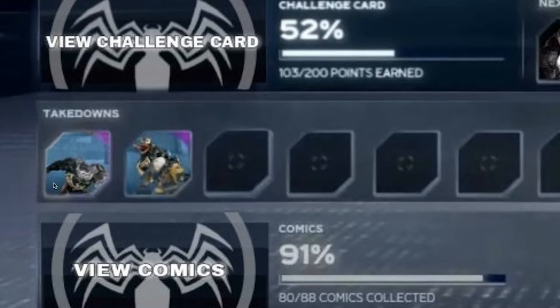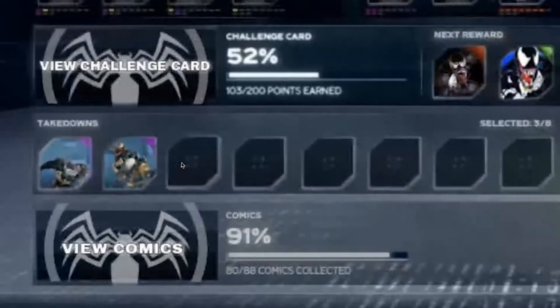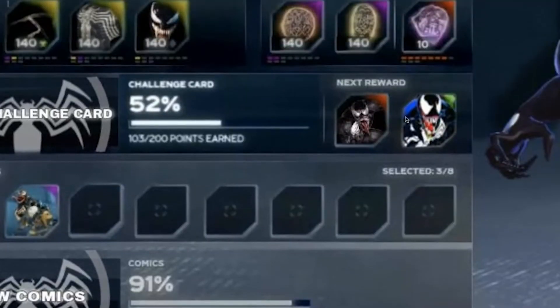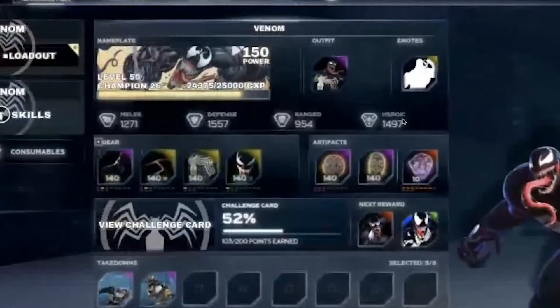I can't quite tell what's going on with the first takedown — it looks like he's bull-rushing the enemy and doing some stuff to him. On the second one, it looks like he's about to take out a robot's head, which would be pretty cool. A third takedown idea: maybe him licking the enemy a couple times and then knocking him out. A fourth one: maybe webbing them up really bad and then swinging them around and knocking them down — that would be pretty cool.